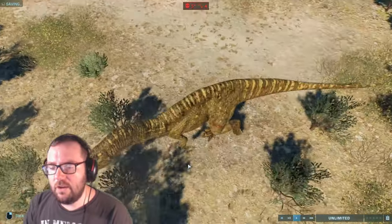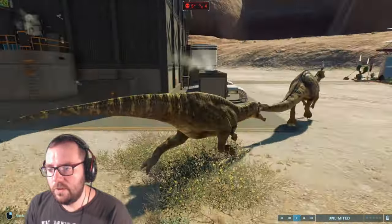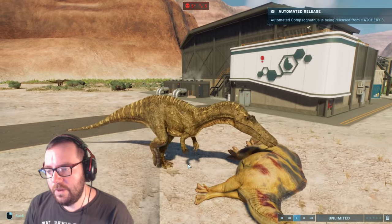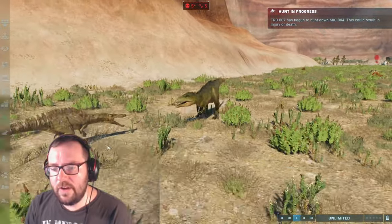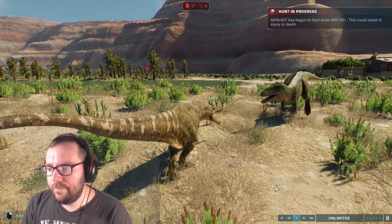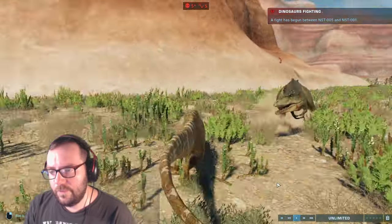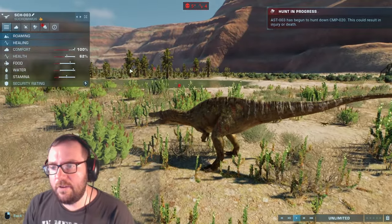Suchomimus hunting down a Centaursaurus, it looks like. We'll have to see how this goes — got him, definitely got him. We gotta eat him. We've got a fight between Kermit and a Suchomimus — 75% against 100%. The Suchomimus got the first hit in. Not looking good for Kermit, actually. The Suchomimus won. You're resilient, strong, and defensive.